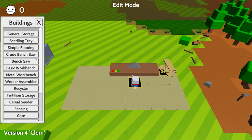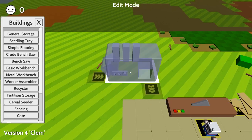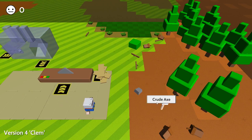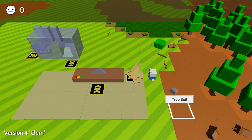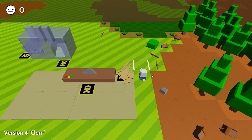Next thing that I want to build is a worker assembly. Now we'll stick that up here. This doesn't need to be on a simple flooring, we're just going to stick it there. Hover over it - so we need two planks, two logs and two poles. Now we know we can get poles from the planks. So if we click on one of these with the axe. Okay, so that should be - we've got two planks, we've got two poles. Now we need two more logs.